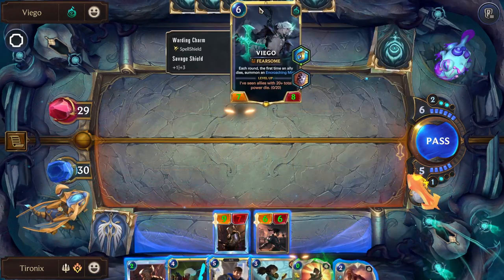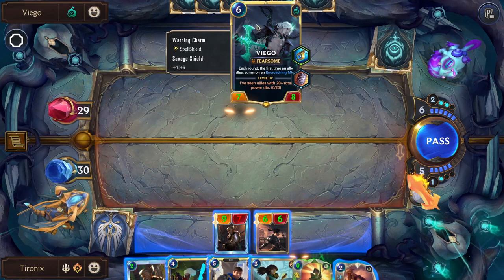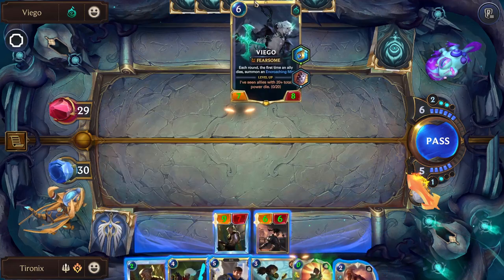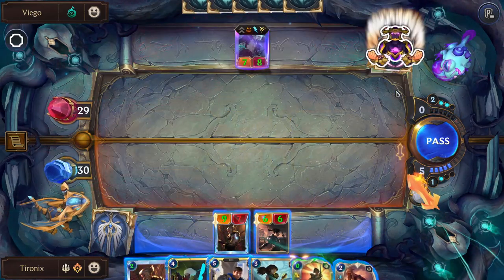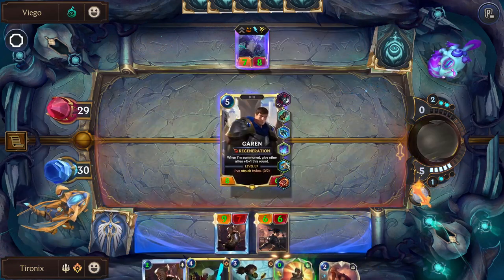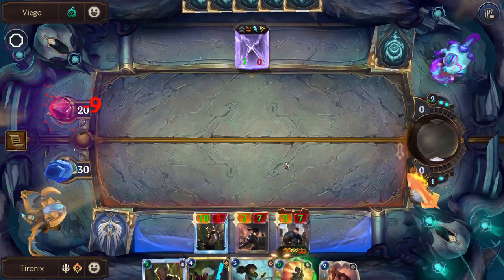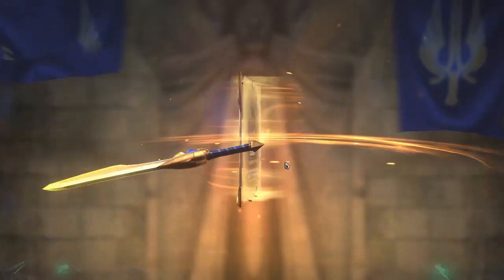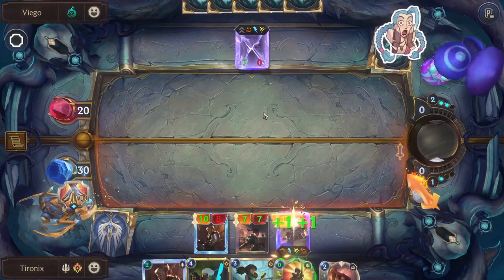We're going to pass — they generally always play Viego if you pass. Sometimes if you play your champion they will then not play Vengeance, so it's usually a good idea to pass when they hit six mana so they can play Viego and you can kill him. Now if you don't have a plan for Viego, sometimes you might want to play something and fake them into using one of their kill spells instead.